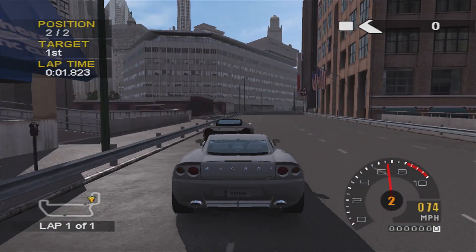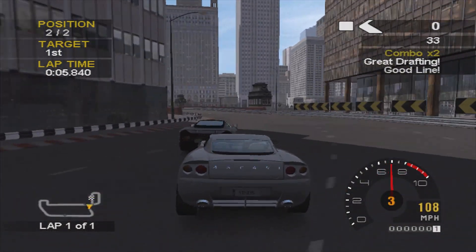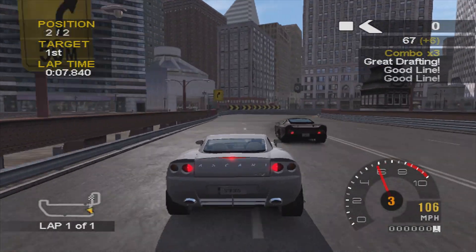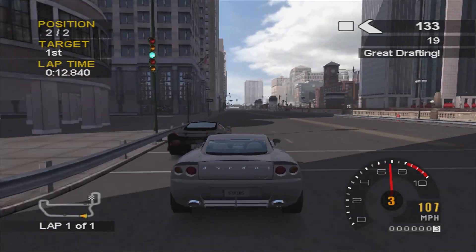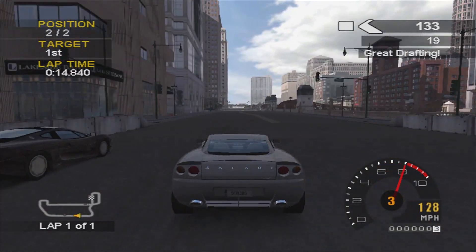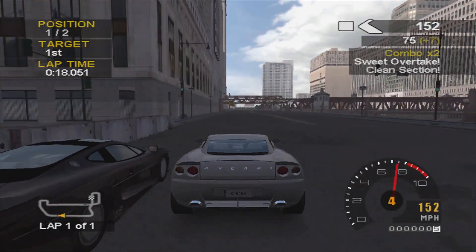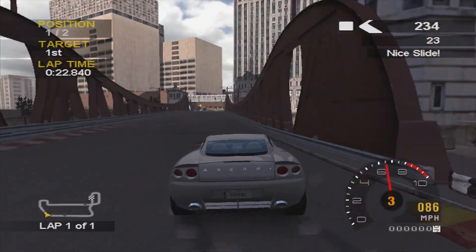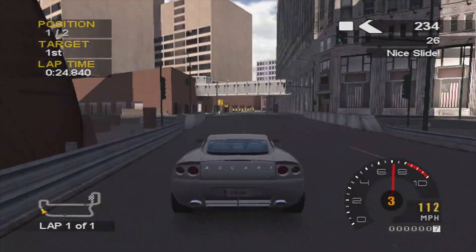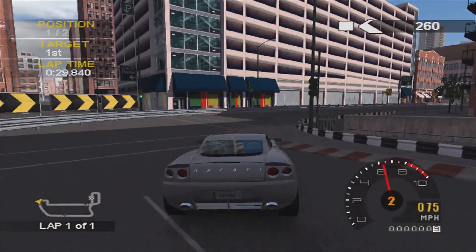The Ascari has pretty decent acceleration — it's up there with the F40. As you can see, we were catching up to the Jag before I had to ease off the accelerator to avoid a collision. On the straight we're able to slingshot past him. The Ascari's low-end acceleration is very strong, whereas the Jag is much stronger towards the top-end speed and acceleration.